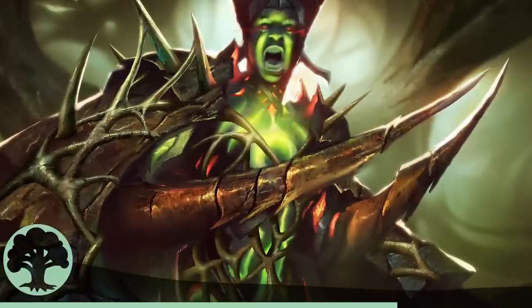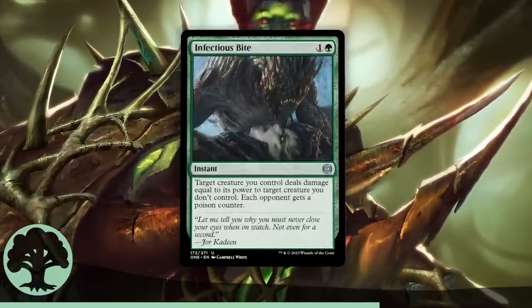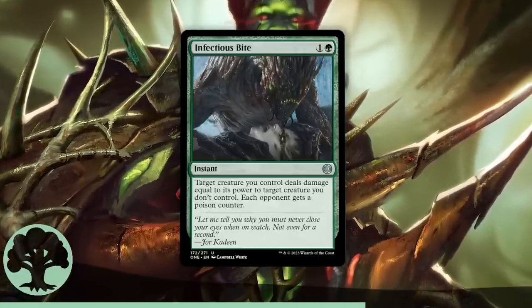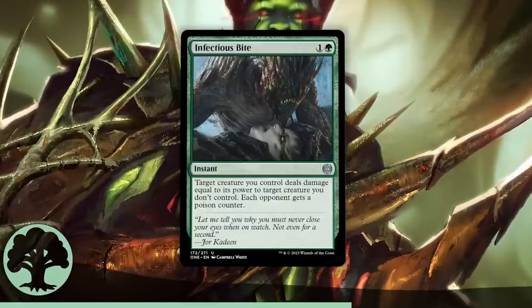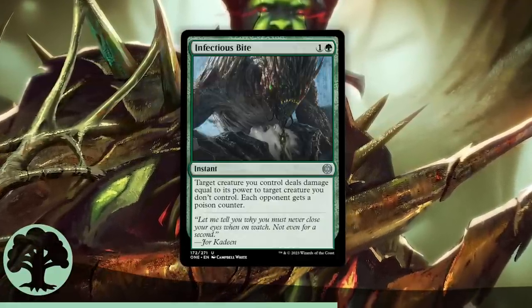The second best Green uncommon is Infectious Bite — cheap, instant-speed removal spell, you don't even have to fight the target, and your opponent gets a poison counter for free. There's a lot of value in this little card. It's a great way to get the first poison counter on to start proliferating. I really can't get past how this is only 2 mana, instant speed, not a fight spell, and gives a poison counter — it's really impressive.